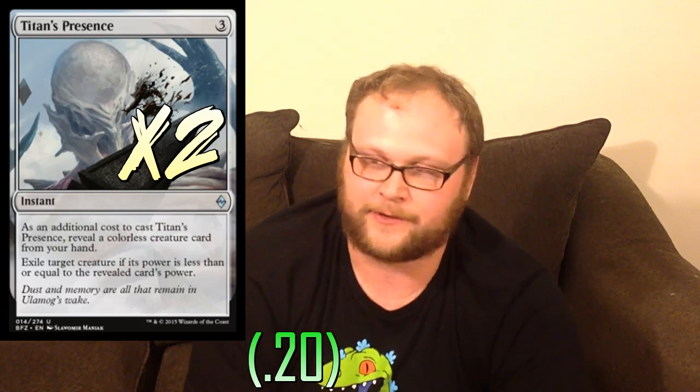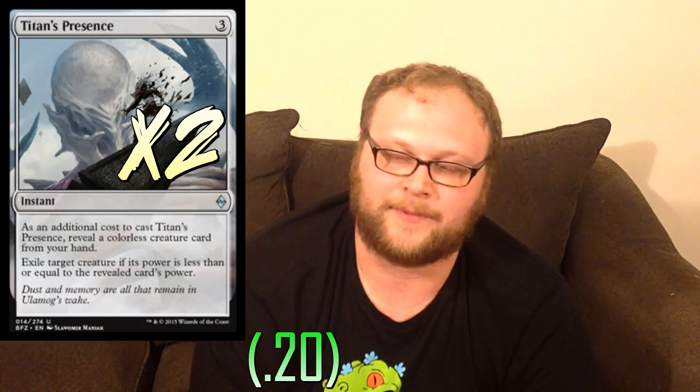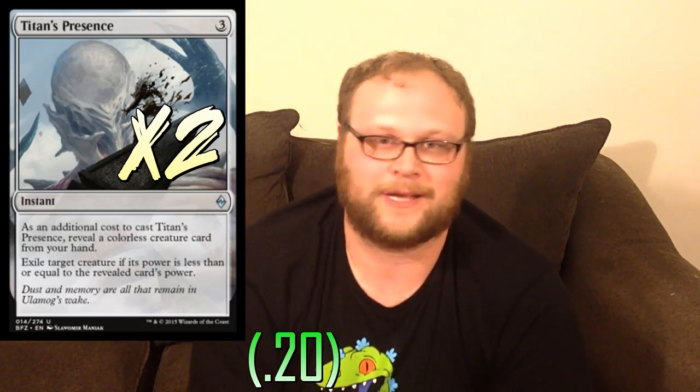Two copies of Titan's Presence in the deck — the deck is made for this. We're playing something like ten Eldrazi in the main deck, all of which are pretty big. Blightherder can't take out a Siege Rhino or anything that big in hand, but he can take out pretty much anything else in the entire format. The card isn't a great top deck later in the game, so we don't want to play a ton of copies. But while we have that Ulamog in our hand and we're waiting to play it, Titan's Presence is more or less unconditional removal — and it exiles things for us.